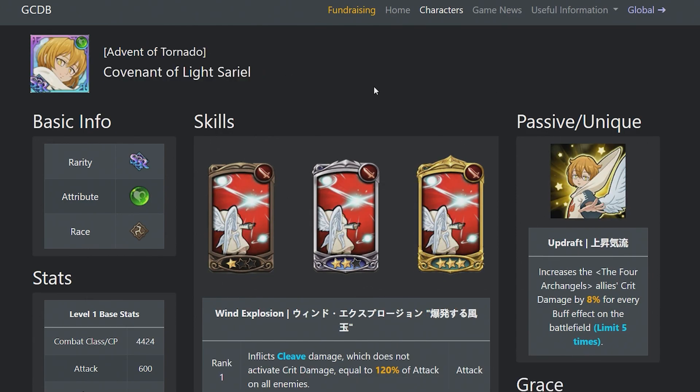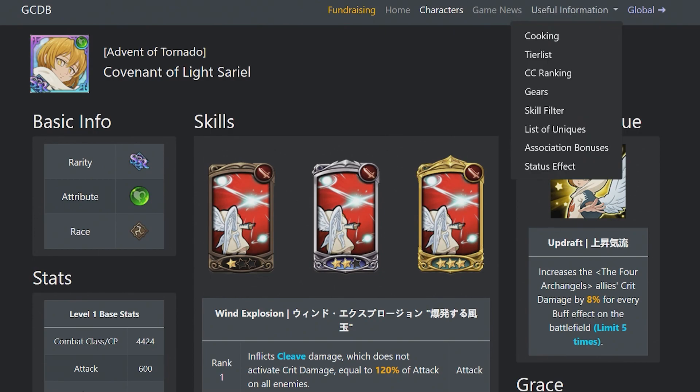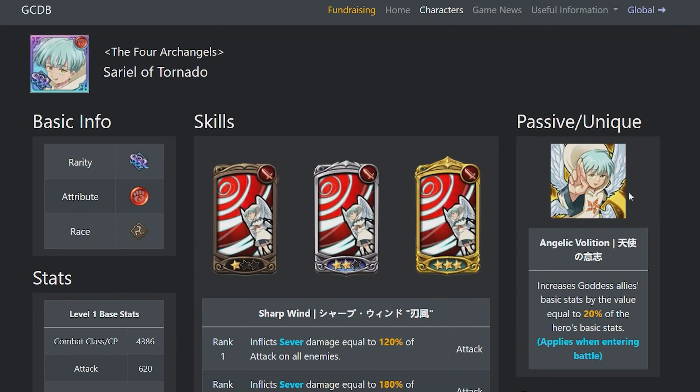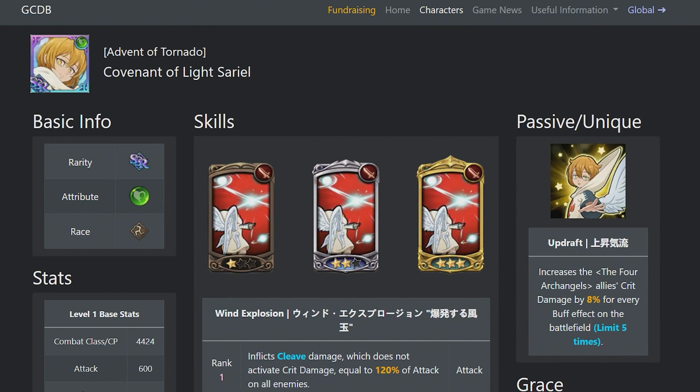I've seen a lot of people using green Tarmiel. It doesn't help as much, but it's there. When the hero uses a skill, it decreases the enemy's crit chance by 3% and crit damage by 8% — really it's just you surviving a little bit longer, but I really wouldn't use this one. Sariel also has more crit chance: if a critical strike occurs from the hero's skill use, it ignores 50% of the enemy's critical defense. You can use it, but I still think Tarmiel and Merlin are definitely the better bet and a better route.